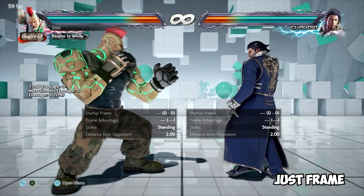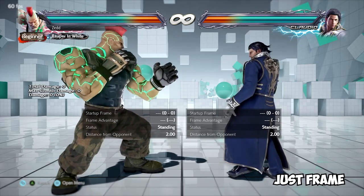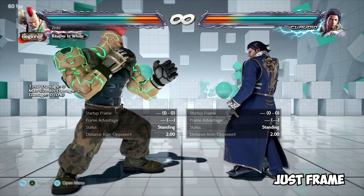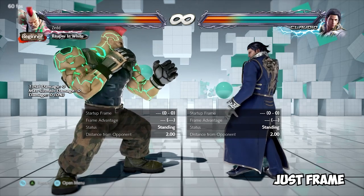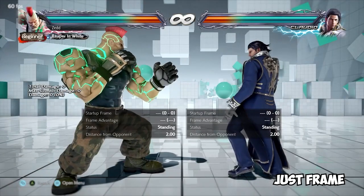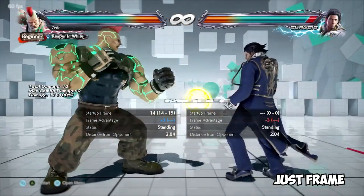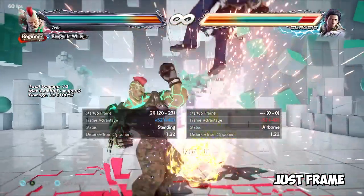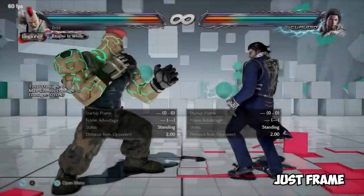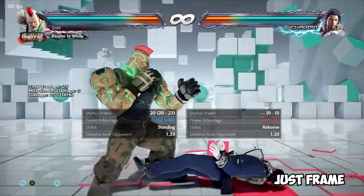Just Frame — a precise or fast input that amplifies a move in some capacity. Not all characters have them, and they are visually confirmed in Tekken with a blue spark animation. Some moves or stance transitions, people will say it's a just frame transition — meaning it's a very short amount of frames at which you can execute the certain move, but it's not a literal just frame on the actual move list. I've chosen Jack here for my example. He has this move where he spins his arm and punches, and if you do it quickly and properly, you get that blue spark punch rather than the full swing. So blue sparks typically means just frames.